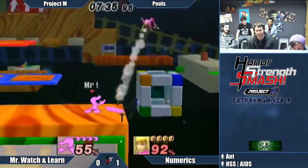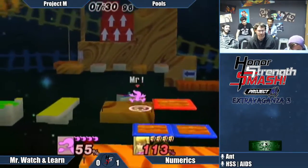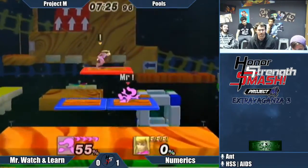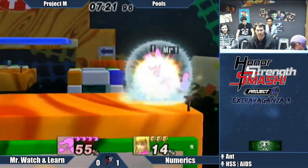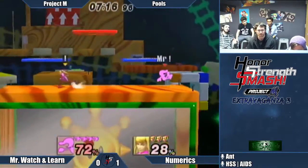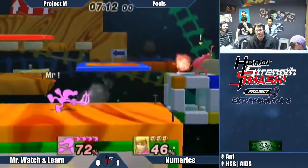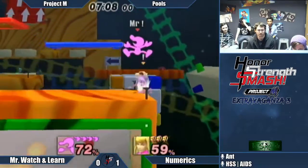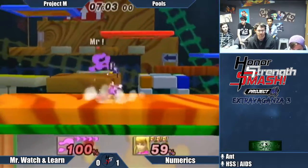The thing that's not good is — think about it — the thing that helps people who don't have as much range as you to play around your range is space. If you have more range than someone, you want to give them less space; if you have less range, you want more space. ZSS, with the exception of a few longer-reaching moves, doesn't have more range than Game & Watch. So why would you give ZSS the opportunity to maneuver around your range? That's just my opinion — but Watch and Learn is proving me wrong right now with a nice lead.